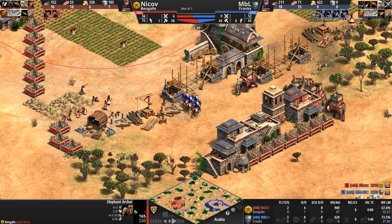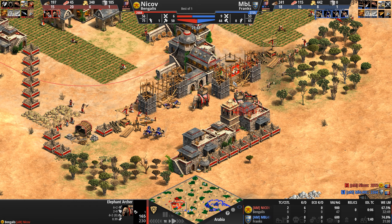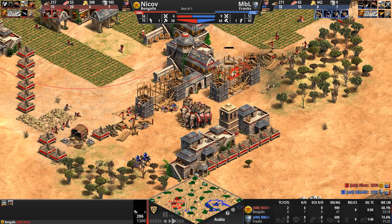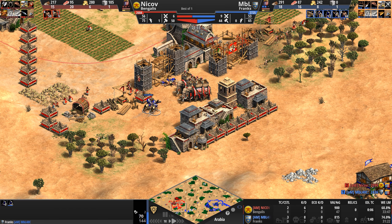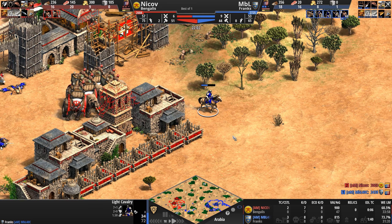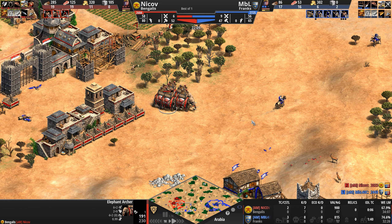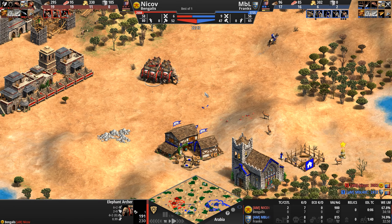MBL thought he was going to get a few villagers — instead he gets death. He gets walled in here, viper style. Although it looked like it was open to the north for a second. And now these scouts — oh my goodness — they're going to have to run by the Elephants. Are they going to get him? They're so weak and slow. Oh my God. Elephants — so much fun to watch, such a funny unit, such an awesome unit.